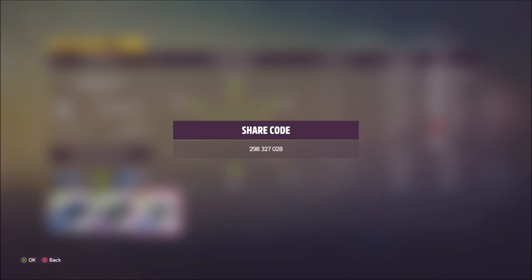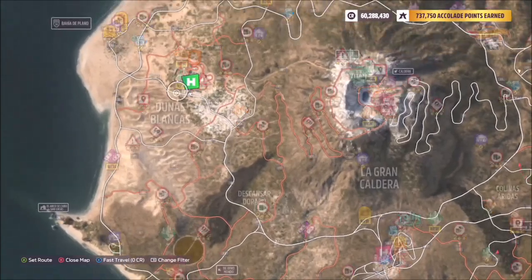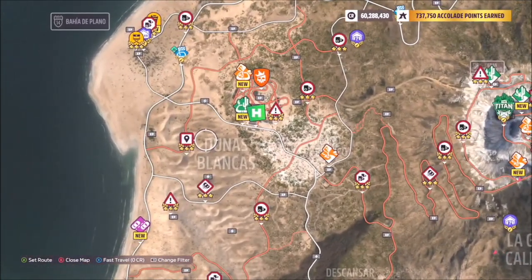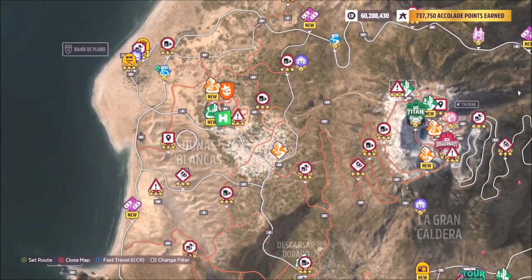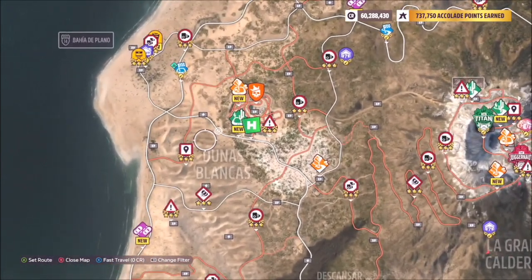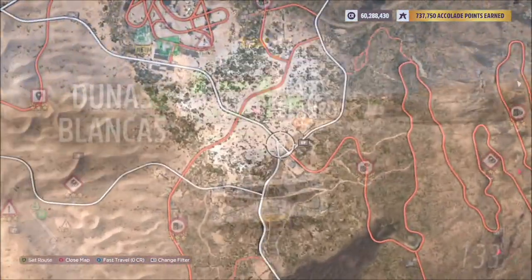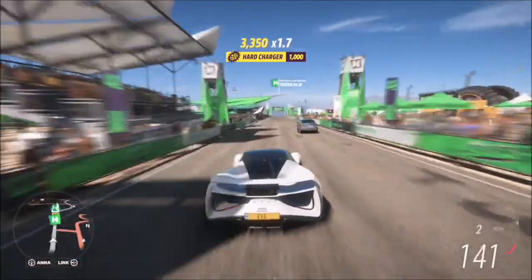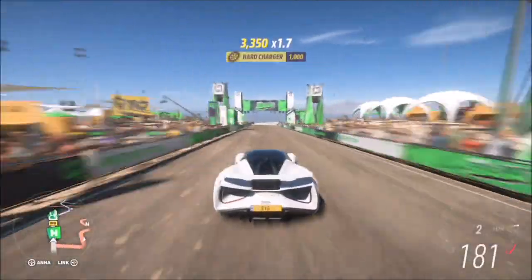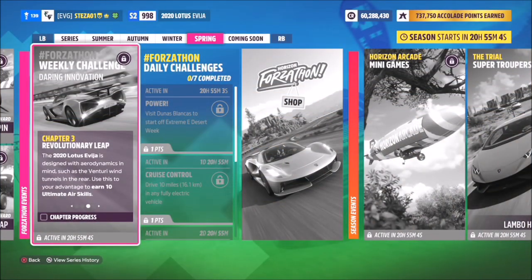The first challenge is super easy — it just wants you to hit 200 miles per hour in the Dunas Blancas region. The Dunas Blancas region is on the far left-hand side of the map, by the Horizon Dirt outpost, and the road we're using is the one directly in front of that outpost. This car is really quick at getting to 200 mph, and as you can see here, 200 miles per hour is not a problem.